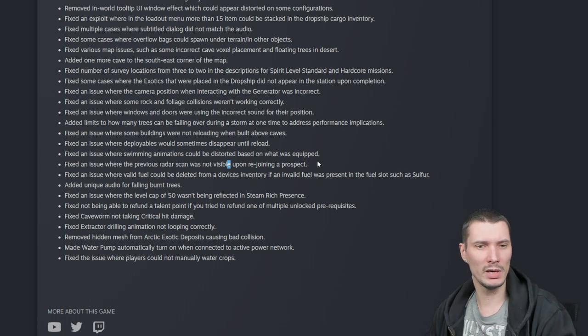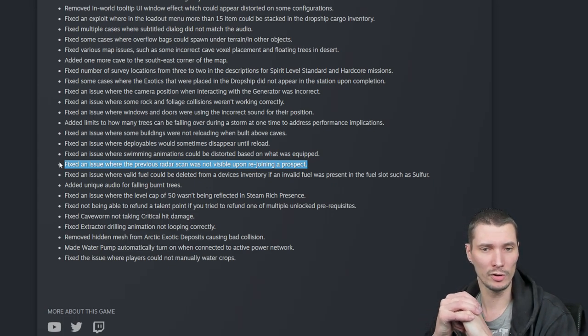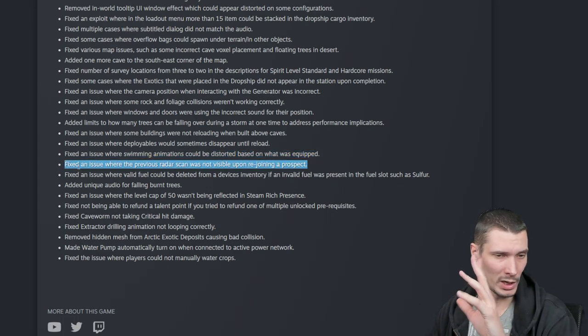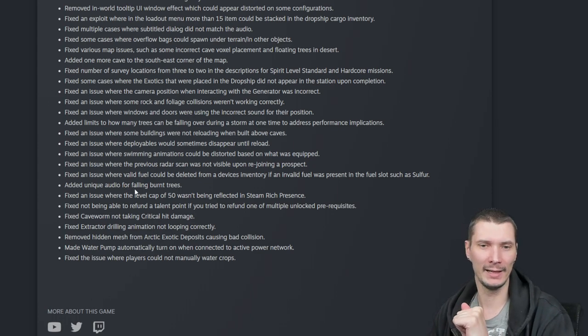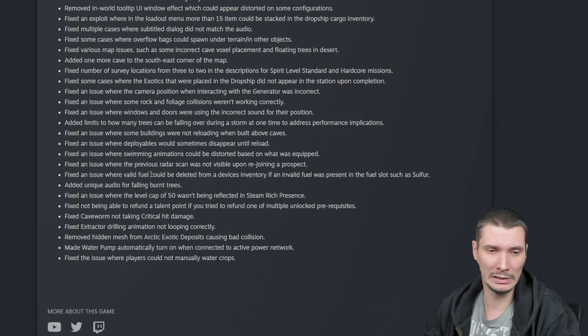Fixed an issue where swimming animations could be distorted based on what was equipped. Fixed an issue where previous radar scans were not visible upon rejoining a prospect — I think I've experienced that, it's a huge problem. Fixed an issue where valid fuel could be deleted from device inventory if an invalid fuel was present in the fuel slot, such as sulfur. So sulfur could basically override already viable fuel — that's now fixed.